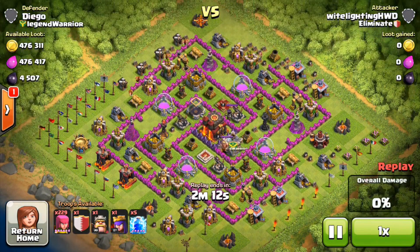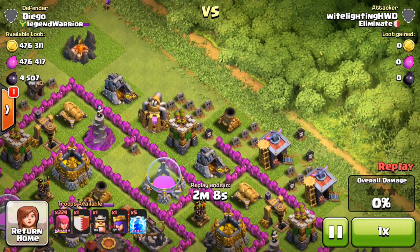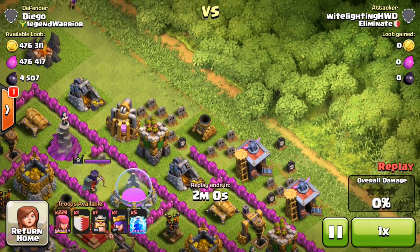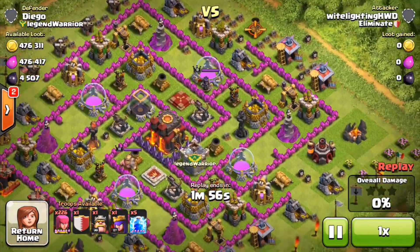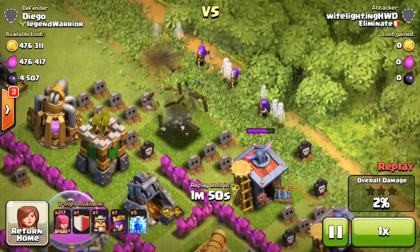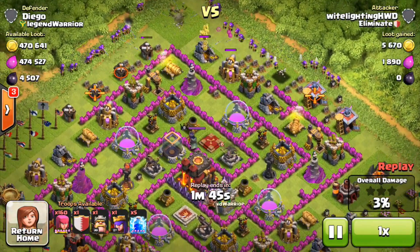Welcome to the next episode of farming to max Town Hall 10. We're going to be attacking with all archers — that is my farming strategy. We have the king and queen, a full army, lightning spells, and a clan castle. We're going to start off by taking out this mortar, and once it's out of the way we're going full on from the top of the base.